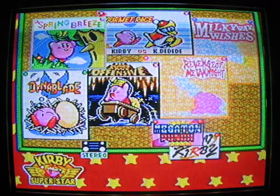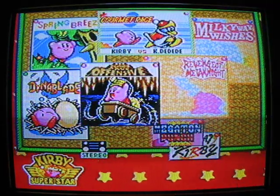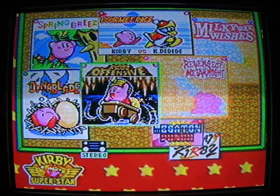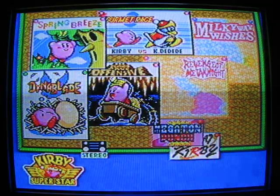So let's start. We got four games to start with plus two mini-games: Spring Breeze, Dinoblade, Gourmet Race, and The Great Cave Offensive. Plus Megaton Punch and Samurai Kirby, but I'll do those later. First, we'll start with the easiest game: Spring Breeze.